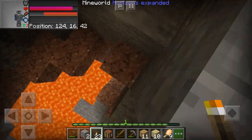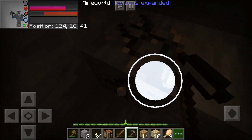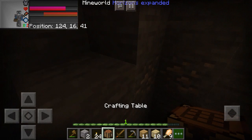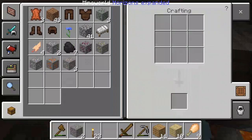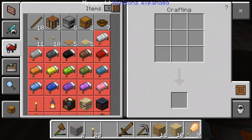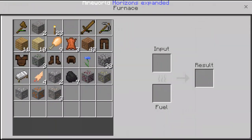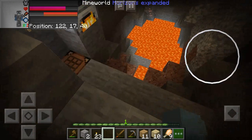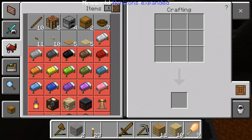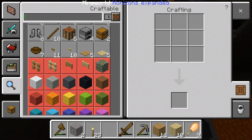More iron. Go on guys — mine iron, make yourselves a wonderful iron pickaxe. For the sake of entertainment let's make a wonderful furnace. I should have made a blast furnace or should have stolen one from the villagers because I think they had one.